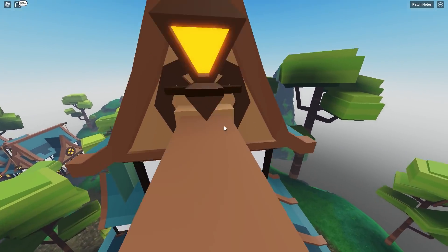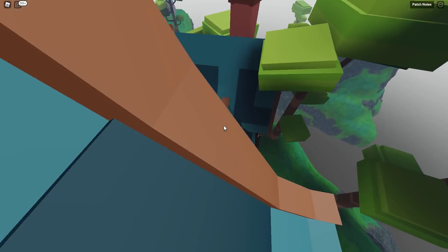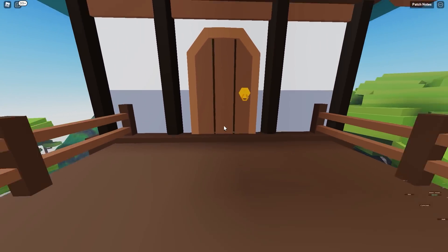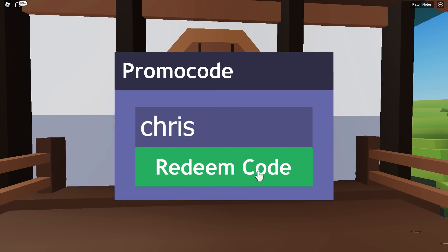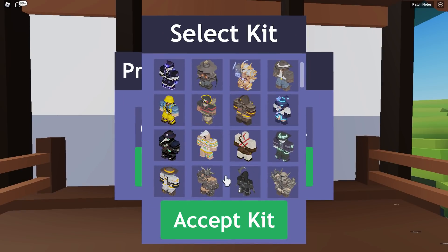Once you get on top, go on this lamp and then jump across here. Right down below there should be a door. Click it and then in three seconds a menu should pop up. All you have to do is type in 'christmas 2021' and then you can pick any kit that you want and get it for free.